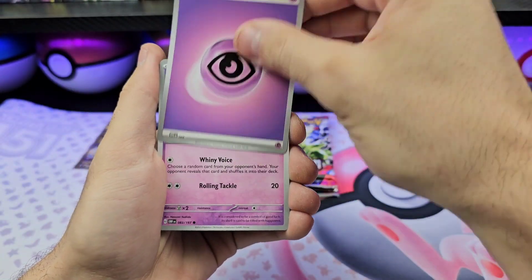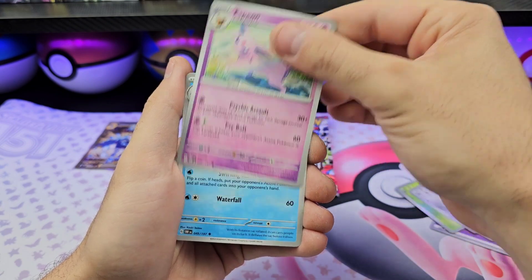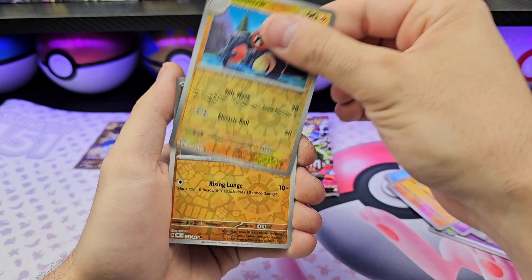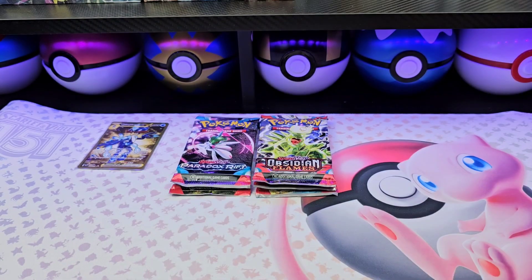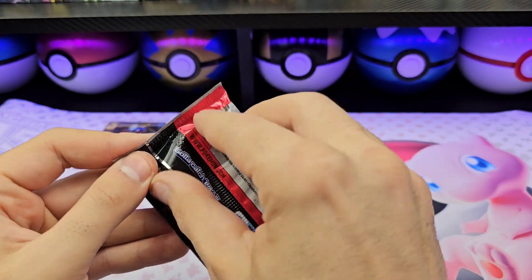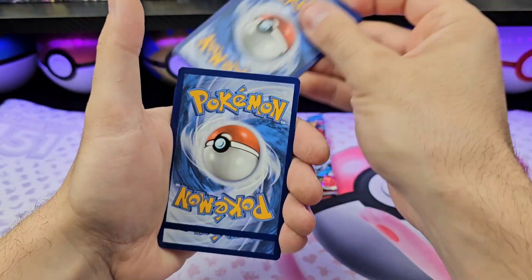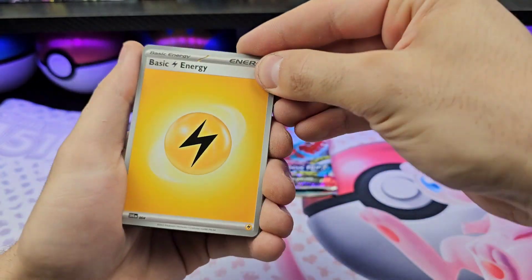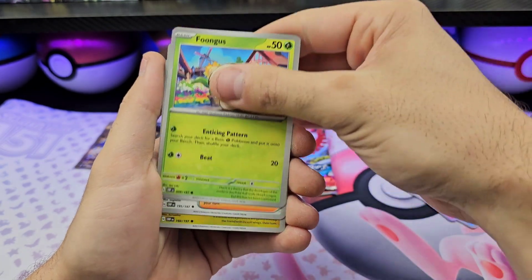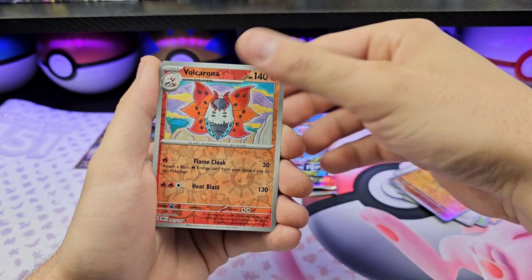Psychic energy, Togepy, Lampent, Gloom, Bronzor, Espeon, Floatzel, Wishiwashi, Electrodrill, Slipper — nope, just the hollow. Onto the Tyranitar artwork Obsidian Flames pack. Lightning energy, Voltorb, Venipede, Larvesta, Foongus, Team Star Grunt, Altaria, Mawile, Diglett — all corona, heat a hollow.